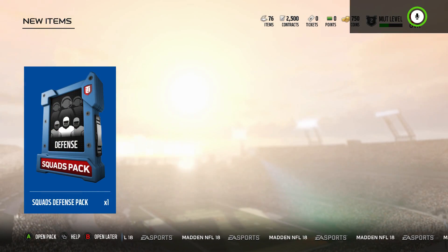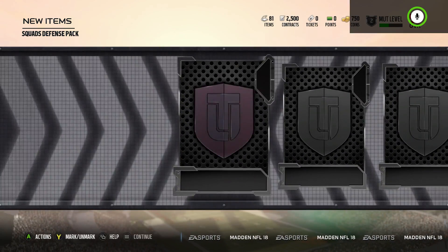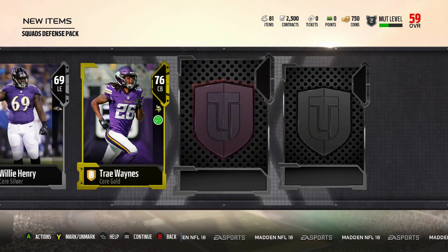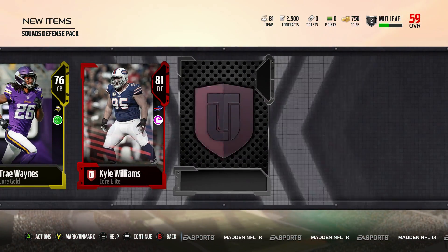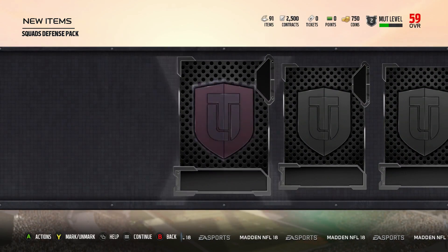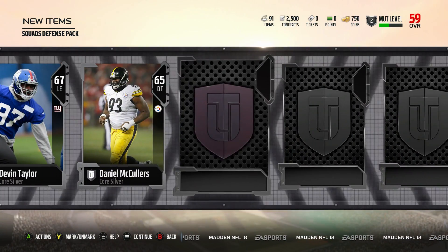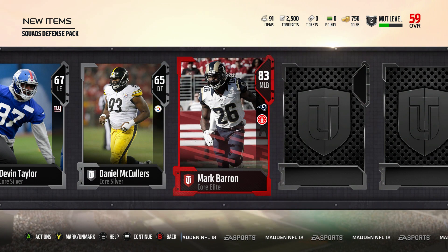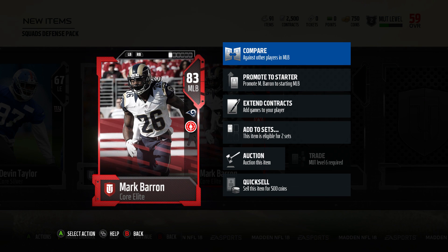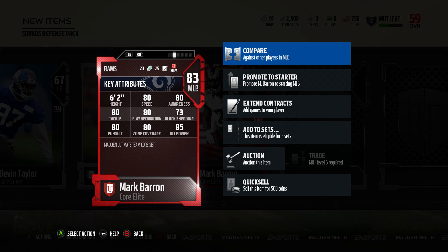Now we have these Fantasy Squad Path packs. First you get a Squad Defense pack — scrolling through, Andrew Sendejo is our first card, then we get a random silver Trey Waynes, a Viking standout, then we get Kyle Williams, our first elite pull on this new account. Next we get another Squad Defense pack — I'm going to do six offense and six defense. We get a second elite, Mark Barron. I run a lot of 4-3, so him and Mike Singletary will be a great combo at middle linebacker. He's got 80 speed, 80 awareness, 80 tackle, 80 play recognition, 80 pursuit, 80 zone coverage, and 85 hit power.